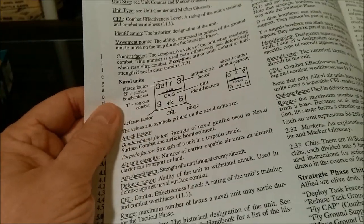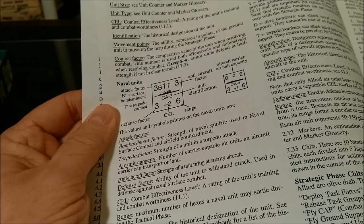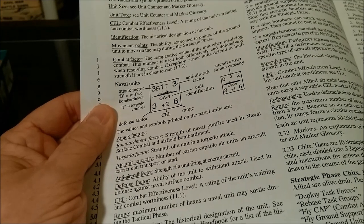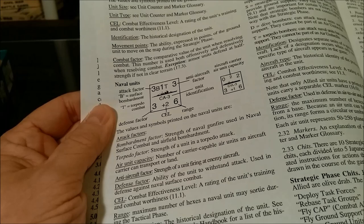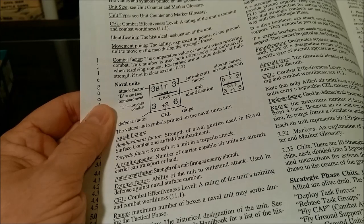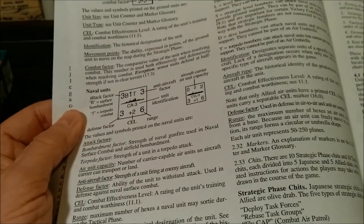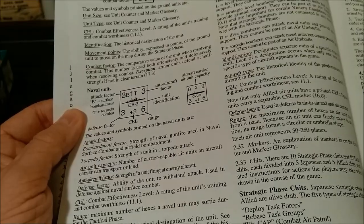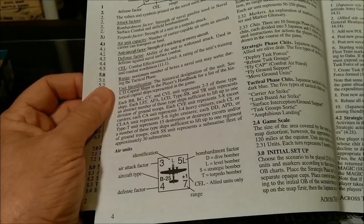Then we have naval units. We have attack factor — B equals surface bombardment, T equals torpedo combat. We have an anti-air factor, unit identification, the CEL modifier, and a range. And we have aircraft carrier with air unit capacity — looks like a 2 at the top. Then we have your air units with an identification.